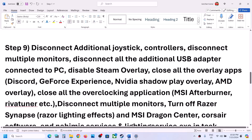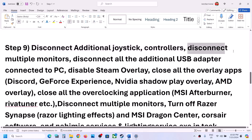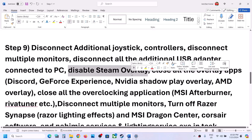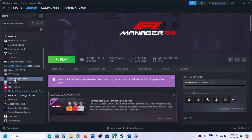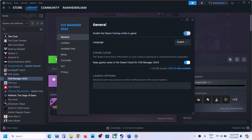The next step is to disconnect any additional controllers connected to the computer — sometimes multiple controllers cause issues. Also disconnect multiple monitors and try launching the game on a single monitor. Disconnect all USB adapters and dongles that you are not currently using. Then disable the Steam overlay: right-click the game, select Properties, go to the General tab, and turn off 'Enable the Steam overlay while in-game.'